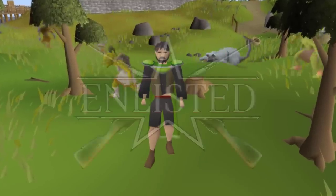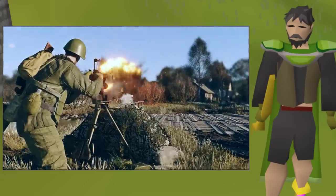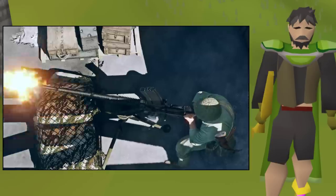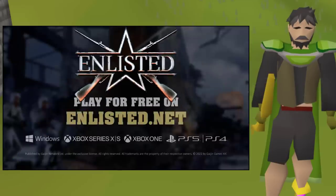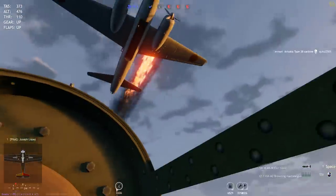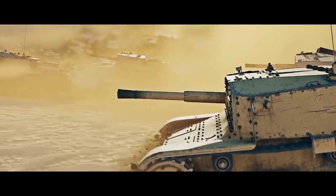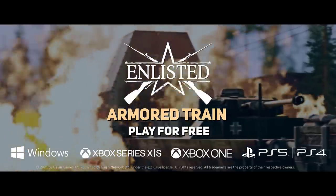Today's video sponsor is Enlisted, which is a World War 2 multiplayer shooter game. Enlisted has a strong focus on historical authenticity while keeping gameplay dynamic and players always in the middle of the action. It's available on PC, Xbox Series X and S, PlayStation 5, PS4, and Xbox One — no purchase necessary, just follow the link to download and play for free. The graphics are absolutely amazing, the character movement is very smooth, and there are plenty of vehicles including cars, tanks, airplanes, and bombers.